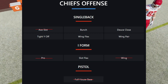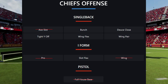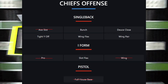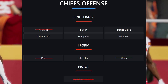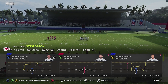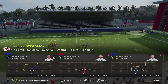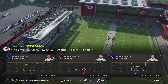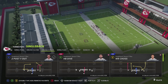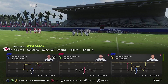Looking at under center and pistol formations to see what was taken away: in Single Back, all they're missing is Slot — everything else returns from last year. In I Form, both Pro and Wing were removed. In Pistol, Full House Base was removed and replaced with another formation. As far as additions to Single Back in the Chiefs playbook, you have Deuce Y Flex — a really nice formation that pairs well with Deuce Close, sharing the same personnel, but now the tight end is flexed out into a slot position, allowing you to audible back and forth.